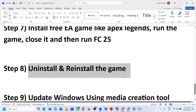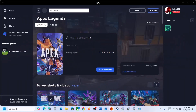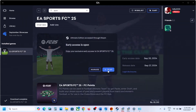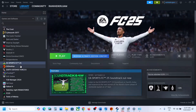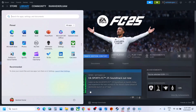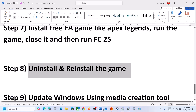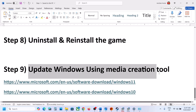If still not working, uninstall and reinstall the game. Right-click the game, click Manage, and select Uninstall. For Steam, right-click, go to Manage, and uninstall. Before restarting, go to the game installation folder and delete the game folder. Then restart your computer, reinstall the game, and check.